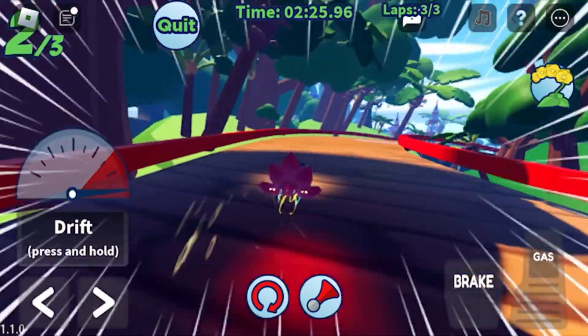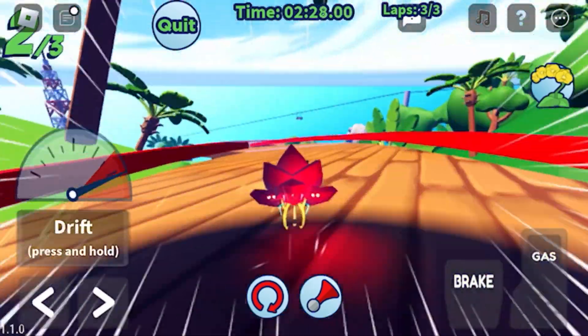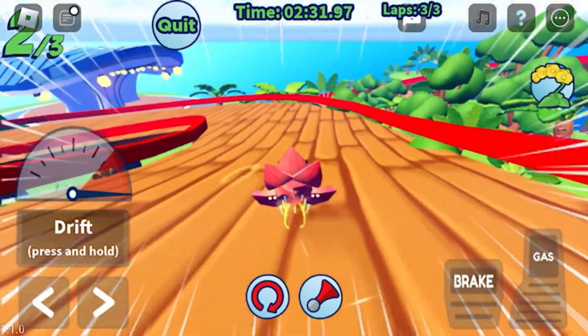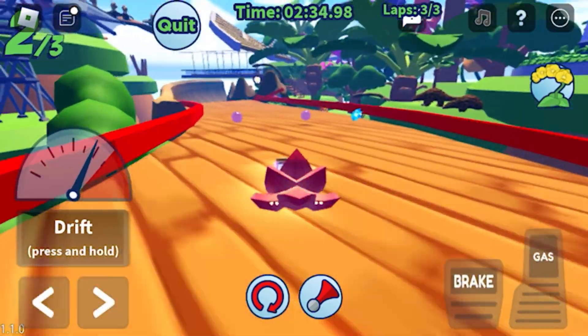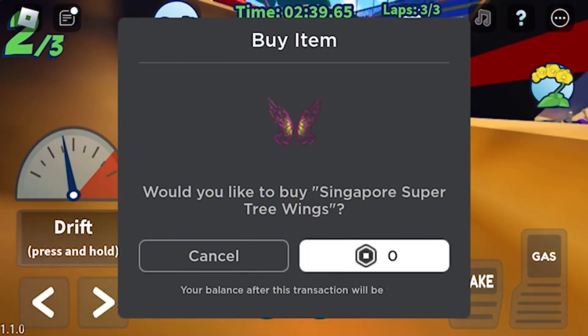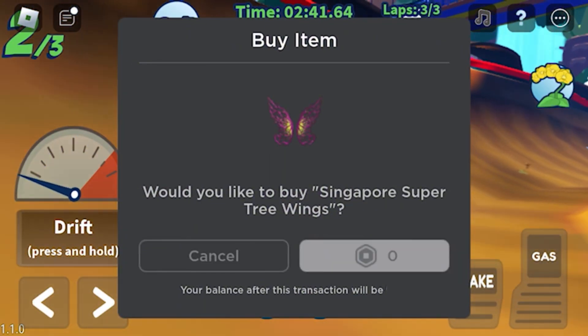Once you've spent 20 minutes playing Singapore Wonderland and have completed your three races, the option to claim the item is going to pop up. For me, it popped up in the middle of a race because instead of just waiting around, after I finished the three races, I decided to continue playing.